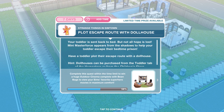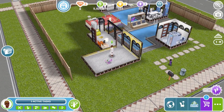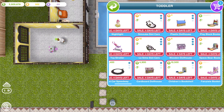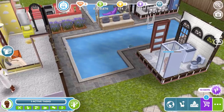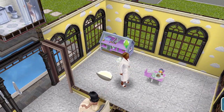Now plot an escape route with a Dollhouse. Your toddler is sent back to bed but not all hope is lost — Mini Master Force appears from the shadows to help escape their bedtime prison. Have a toddler plot their escape route with a Dollhouse. Toddler houses can be purchased from the toddler tab or from the children's store — there are three types, one for simoleons and two LP options. The wooden one is three-star and the quickest. I'm buying the wooden Dollhouse for LPs. Click on the Dollhouse and plot escape route for 12 hours and 30 minutes.